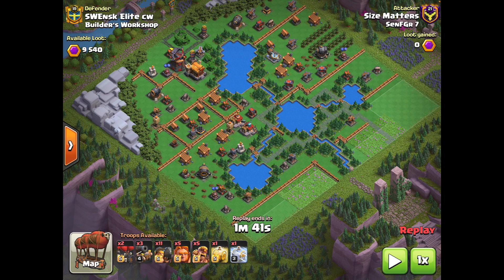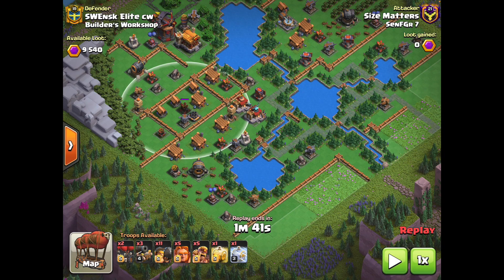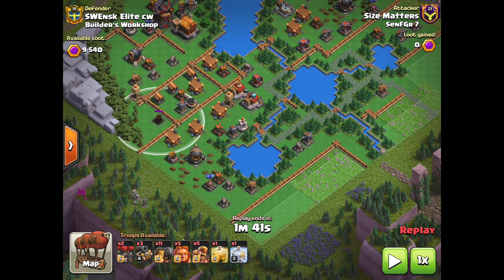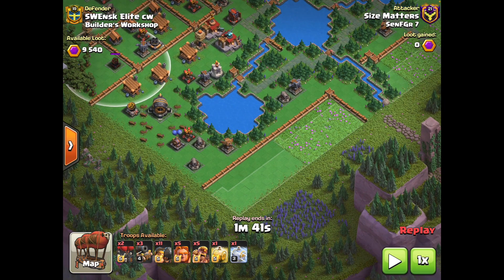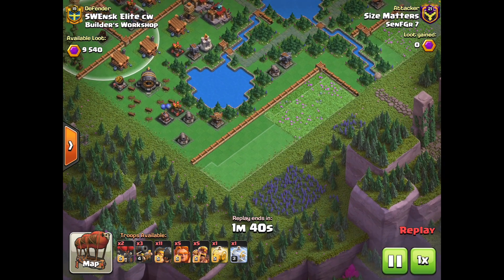The Raid Carts can pick defenses off one by one, and sections like this where there's a ton of air defenses give a lot of free value. From there, it's a matter of learning how you're going to tank for them, which is the other major factor of this attack. You're going to bring a few Giants, a bunch of Rams, a few Barbarians, and I usually go with three Raid Carts.